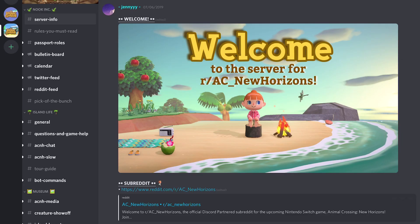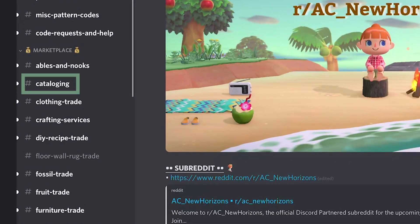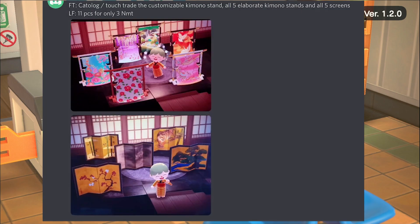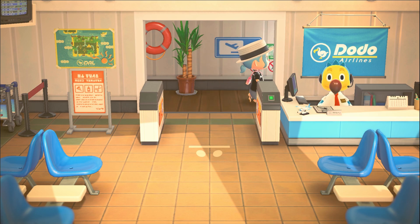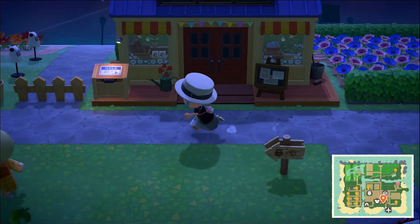There is a Discord server completely dedicated to people offering up their items to be cataloged — that's how I found this individual. The prices range depending on the person; some people will ask for a lot. This individual is only asking for three Nook Mile tickets, and for that I'm going to be able to catalog a total of 11 items — six kimono stands and five screens. You're going to need an internet connection, and depending on the person you're trading with, you'll need the items they're asking for. Sometimes you can offer items they're looking for, or sometimes they just want bells. I went ahead and dropped the Nook Mile tickets for him and he'll probably come back and pick those up later.